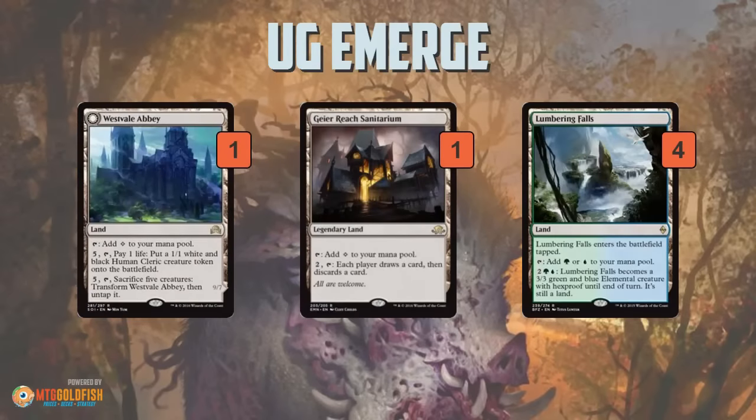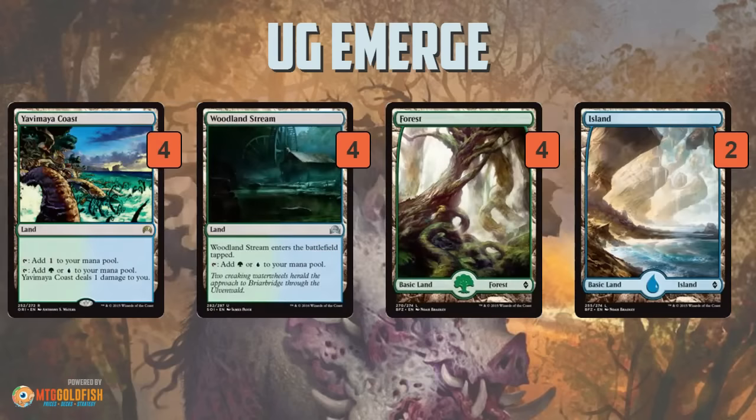The rest of the mana base: Westvale Abbey as a backup plan — only a one-of because we already have a lot of colorless lands. A single Geier Reach Sanitarium, another way to filter through our deck to find our big finishers and make sure we can chain together the Elder Deepfiends and Decimators. Lumbering Falls as a dual land that also turns into a creature. Yavimaya Coast and Woodland Stream as more dual lands. Our mana costs are pretty stringent — we want double blue for Elder Deepfiend on turn three or four, and triple green for Decimator of the Provinces on turn four or five — so we want a lot of duals, plus some Forests and Islands.